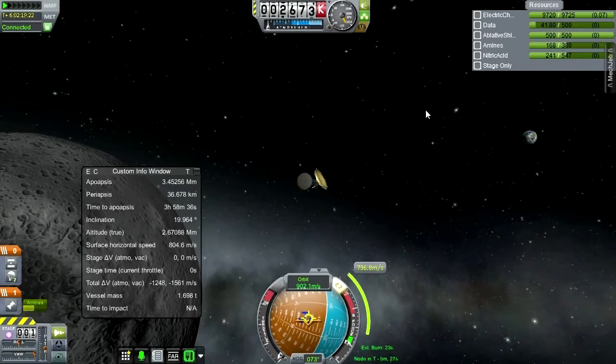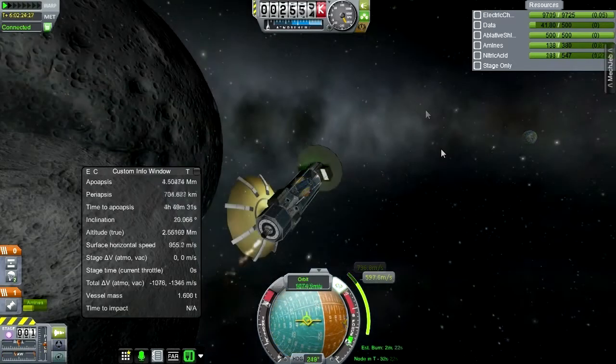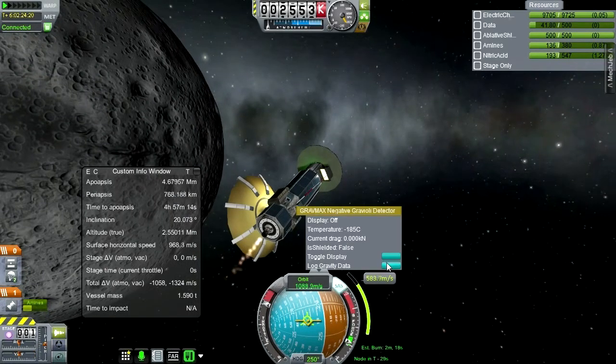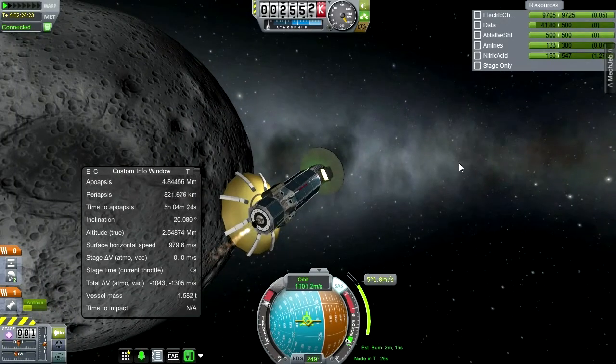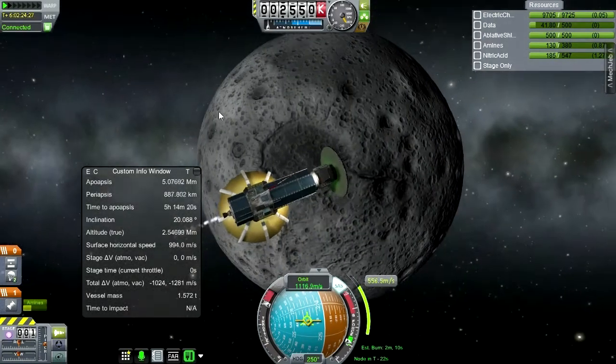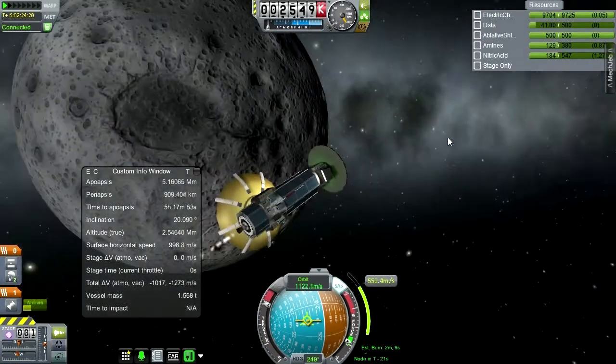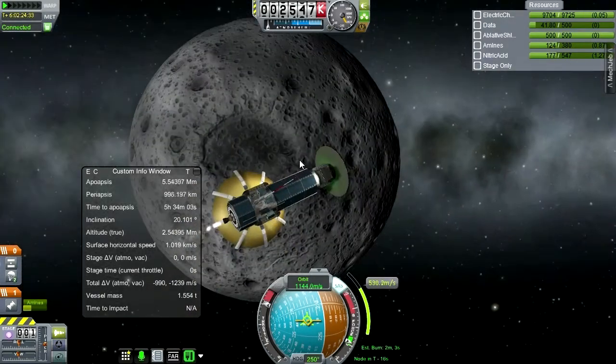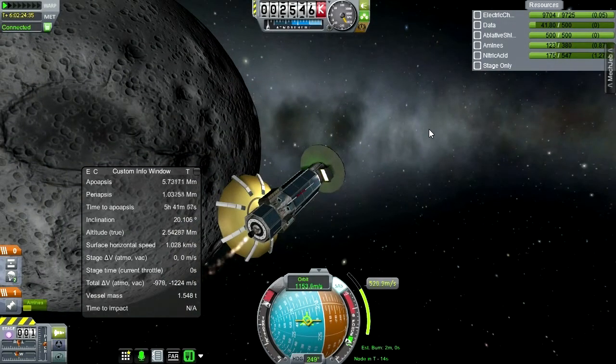Basically I should be aiming for my retrograde vector. Let's see if we're over a different biome now - no. But we can definitely put a probe in orbit around the moon, maybe in a polar orbit, and just really get all the data we can. Put a whole bunch of little Gravioli detectors.